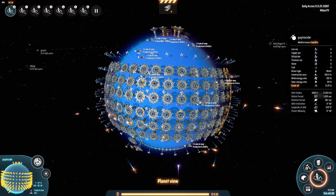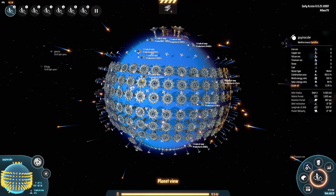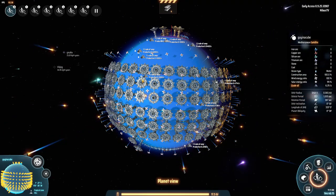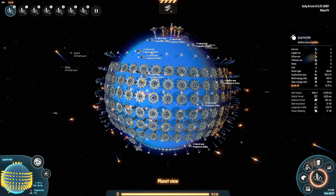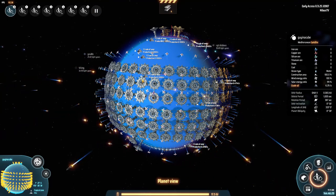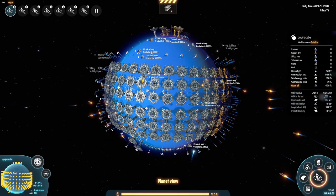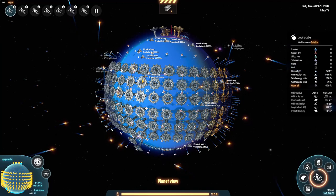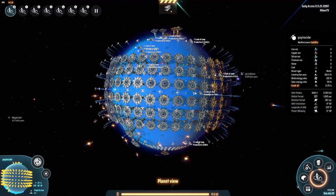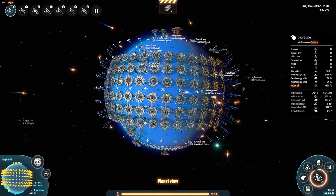Welcome back to Dyson's Sphere program. My name is Nilas and we're going to talk about patch 09.25 that dropped not so long ago and the feature that it added — the metadata — how it works between sessions, and one of the most important parts: how not to make the mistakes that I did while testing it. I'll also be looking at one more cool thing in this patch.